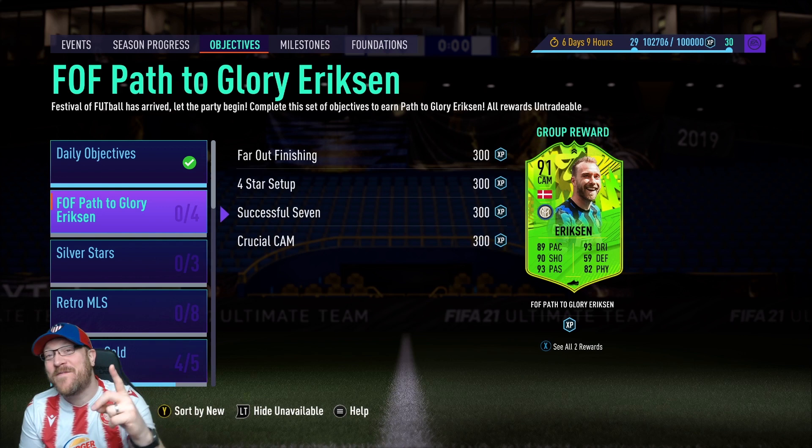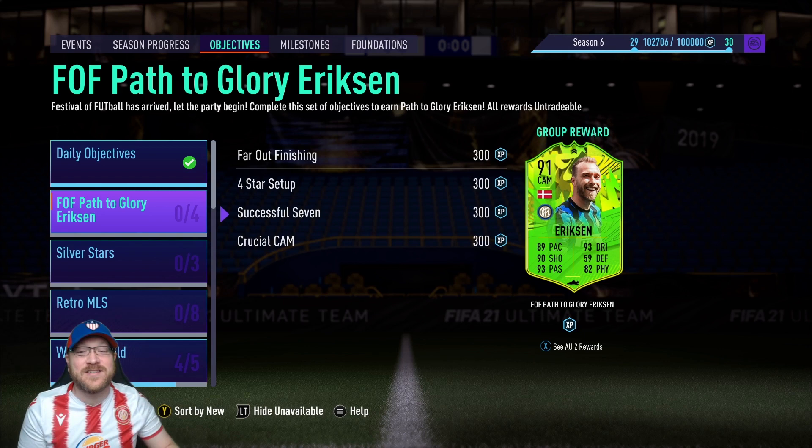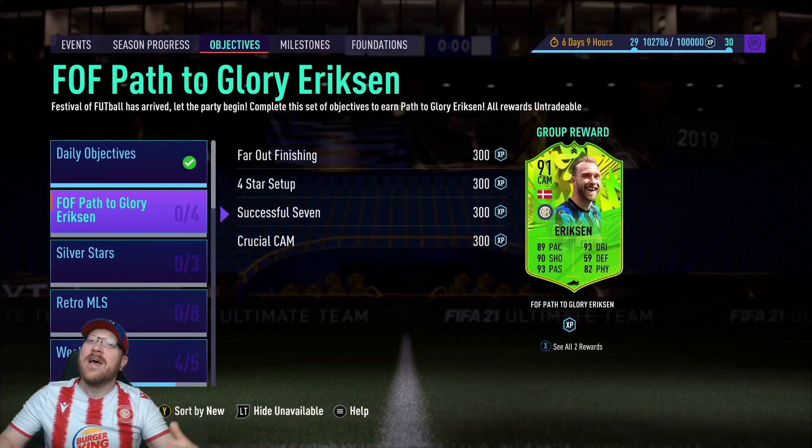Howdy everyone, Pete Daddy here. We've got a brand new card to grind for from the Festival of Football Path to Glory promotion. It's this 91-rated Christian Erickson and he has 5-star weak foot — and you know that's worthy of the Whopper button. Tell the crew to push the Whopper button.